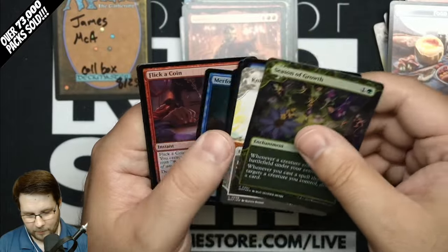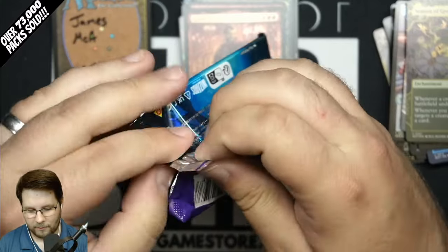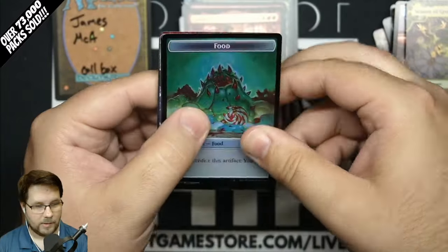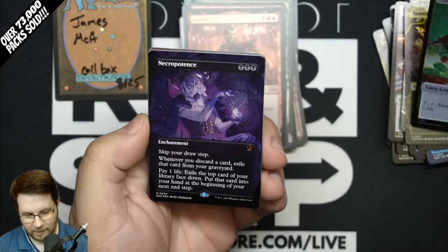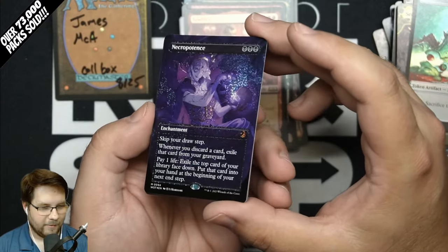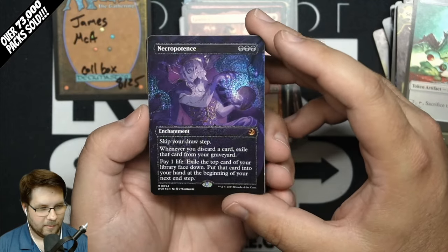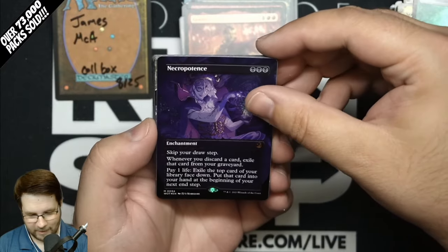But what isn't a bummer is our giveaway! If we reach 15,000 subscribers by September 8th, you'll want to join us on our September 11th stream, where we'll be giving away a collector box of Wildsville Drain to one person and one set pack of Wildsville Drain to 30 different people. Confetti Foil Necropotence — let's go! This one's a little harder to see because it's a darker card, but what a beauty.